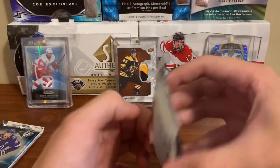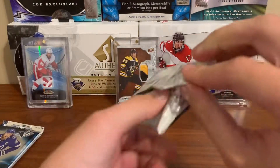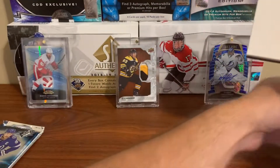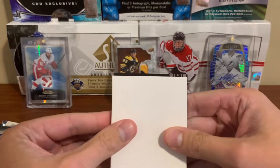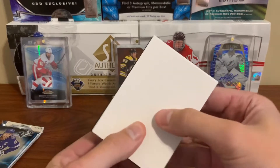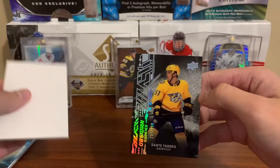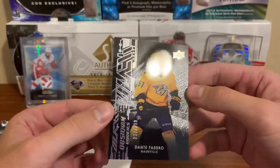Anyways, Patrice Bergeron. Okay, this is a skinny pack, and then we'll open that fat pack last. Opening it backwards like this. Oh, it's a black card. Who's it gonna be? Nashville. Come on, is it Fabbro? Yep, just a regular obsidian Dante Fabbro, numbered to 299. Just a regular one there.